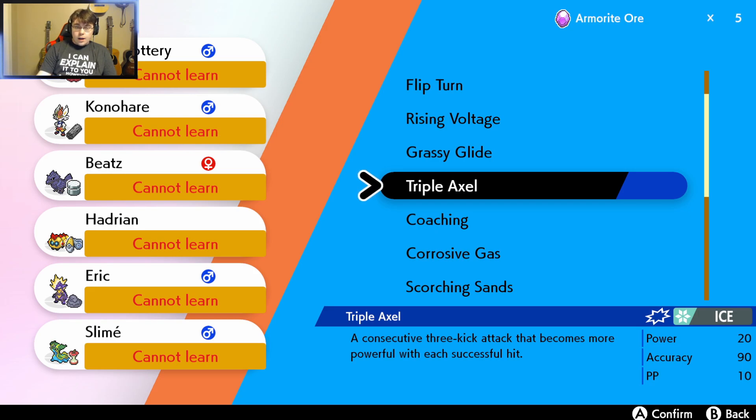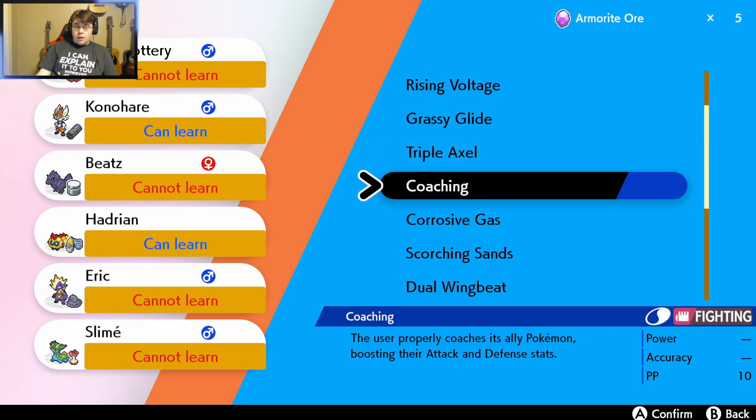Triple Axle: a consecutive three-kick attack that becomes more powerful with each successful hit. So it's like Triple Kick except Ice-type. That's really cool. Coaching: the user properly coaches its ally Pokémon, boosting their Attack and Defense stats.